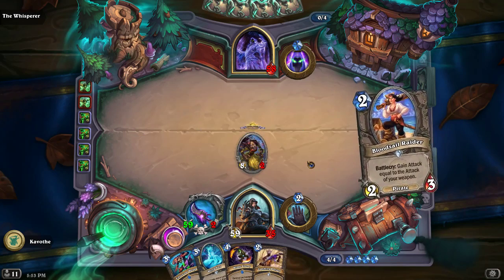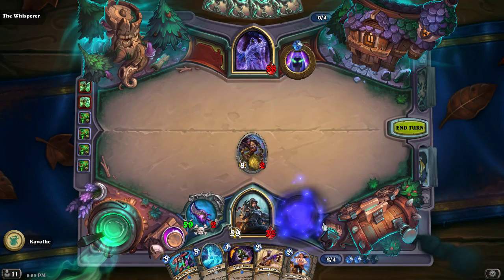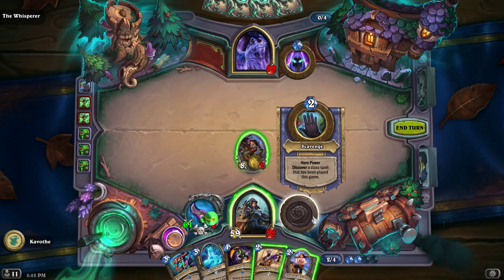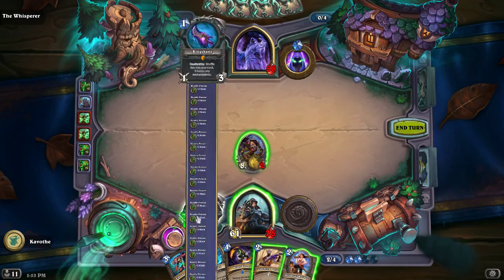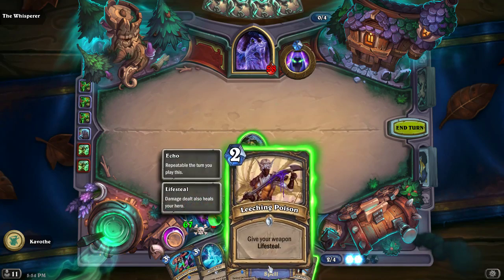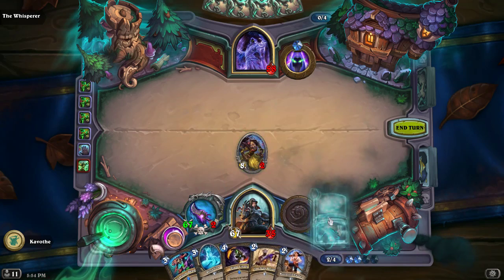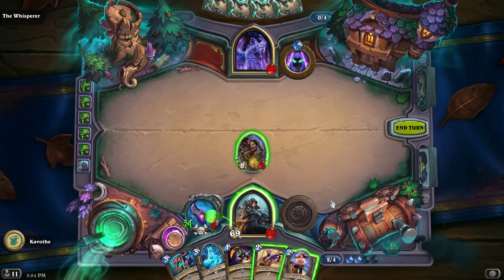This is actually a pretty easy setup to get, I've noticed. Let's do it again, just to show it off a little bit more. The Deadly Poison, the King's Bane — there's like three King's Banes in my deck, I've just gone like a full weapon build. Yeah, if you get this passive and you have these cards, find your Deadly Poison, find a weapon, and just kill him.